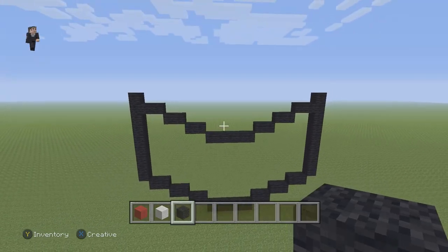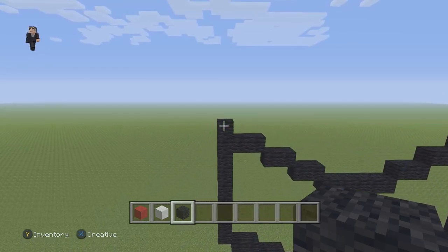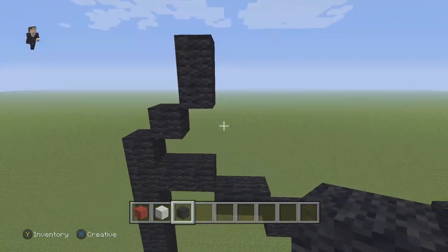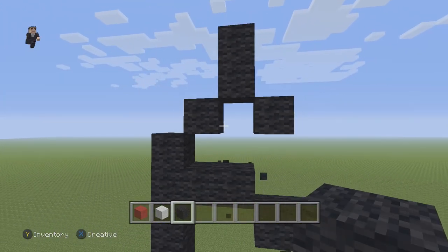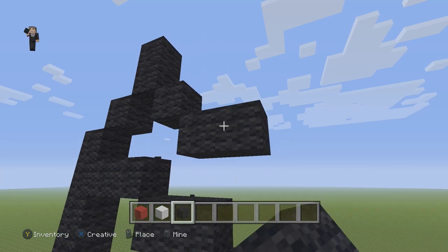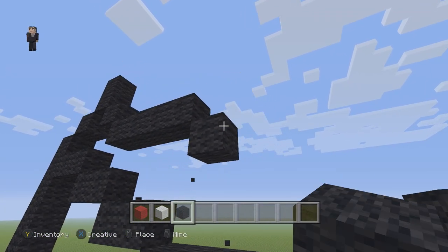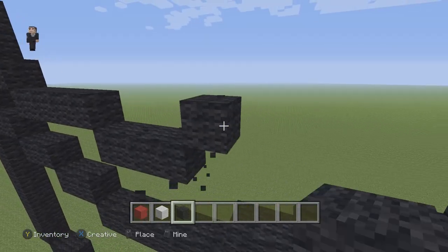Now let's focus on the outline of the box itself. We're going to go back to the left and have one diagonal, then two black wools going up, then one diagonal going down and to the right, then four black wools going to the right. Then we're gonna drop down and have three black wools going to the right — one, two, and three. Then we're going to go up and have four black wools going to the right.